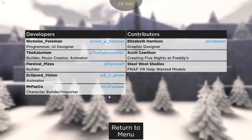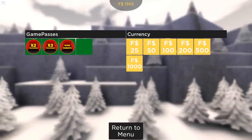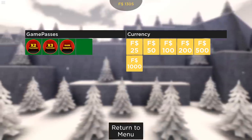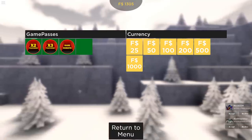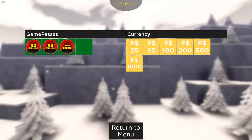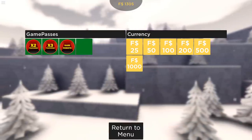Here is the first screen you see when you log in — you have a play option, character testing, leaderboards coming soon, the store, update logs coming soon, and the credits. Here's the credits — it's not that many people that worked on this game. The store has a bunch of new game passes: times two faz coins, times three faz coins, rare robots from the previous video, map mixing which lets you become animatronics in a different map, and quick change which lets you become animatronics without resetting to the menu. I already bought a thousand faz coins, so we should be good.